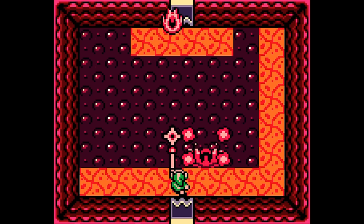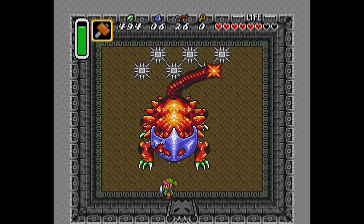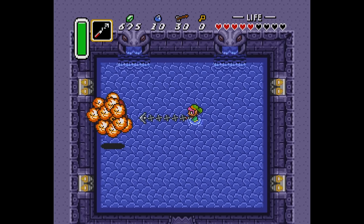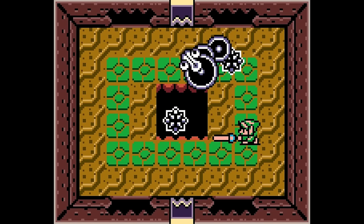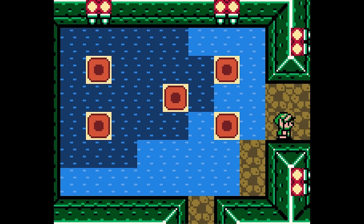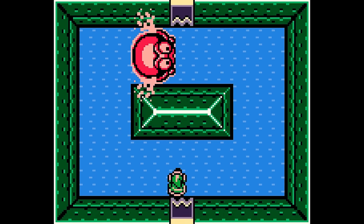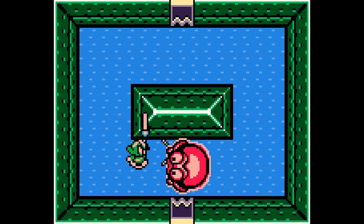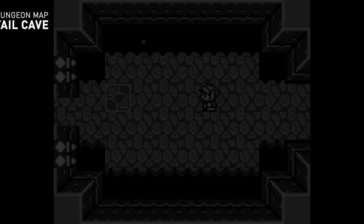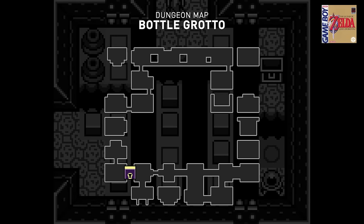This focus on items also extends to the bosses. Only a few of the bosses in A Link to the Past were weak to the item hidden in that dungeon, and Argus is the only boss that requires you to use the dungeon's key item. In Link's Awakening, almost every dungeon has a boss or a mini-boss that is defeated with the key item. This Game Boy game also lets you carry a handful of small keys, and you get to decide which doors to unlock, giving you some real choice in how you proceed through the dungeon.